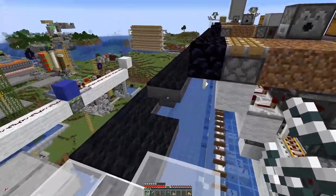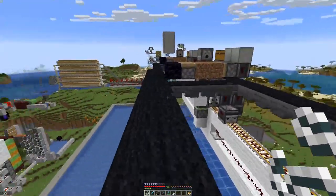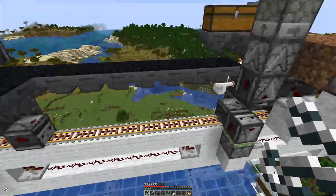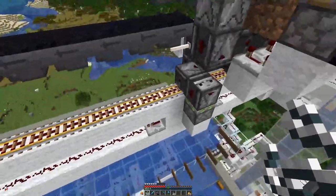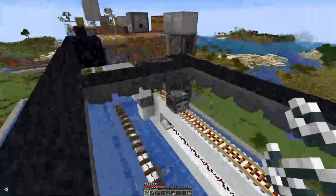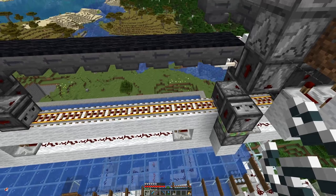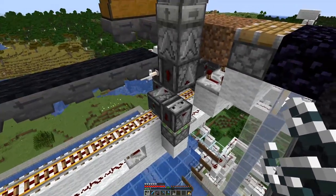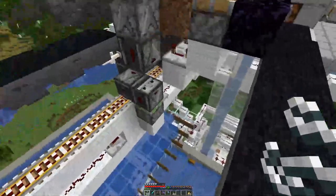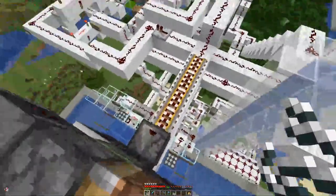Down here we have hopper lines that also go back there. That's just another thing to collect more of the drops, because of course we do not want to have anything on these rails down here where we could also lose saplings. We cannot completely avoid that, but let's have a look at one thing at a time.